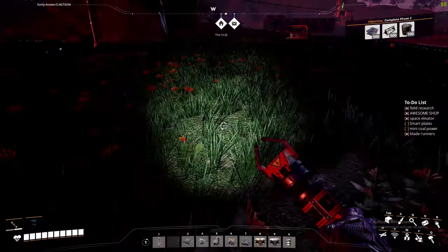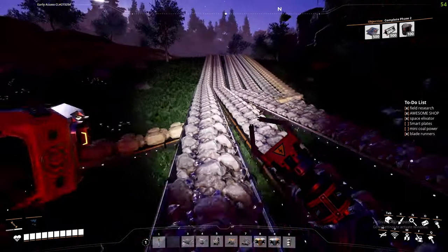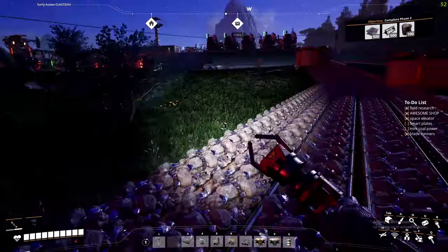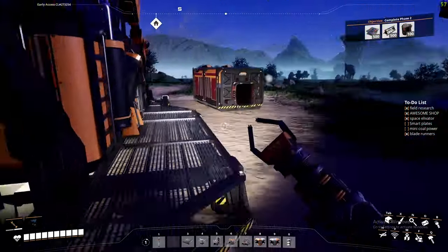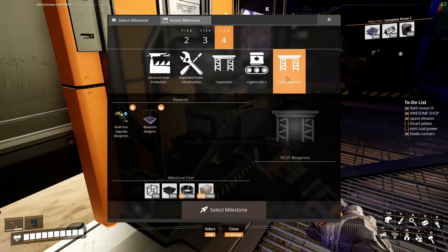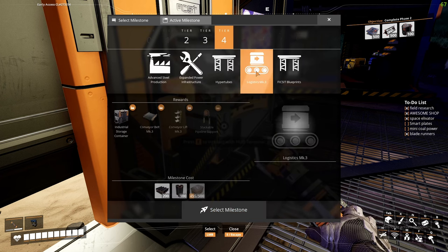Off it goes — see you later. Now phase two, but we're not doing phase two yet — that is quite some time away. Right now we are unlocking coal power because we only have so much power ability left and really need a stable factory running so we can expand. We also get blueprints — I'm so excited for blueprints, I've never used them before. There's advanced steel, power stuff, hyper tubes, logistics three.